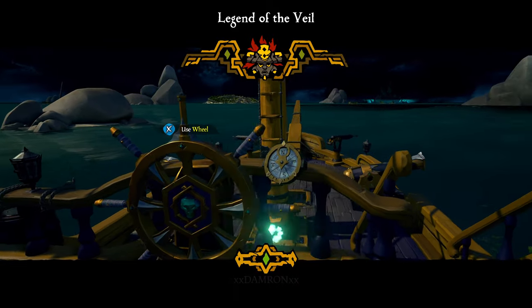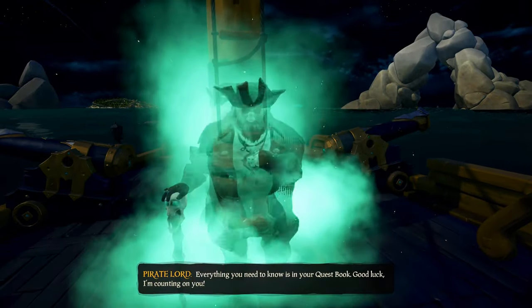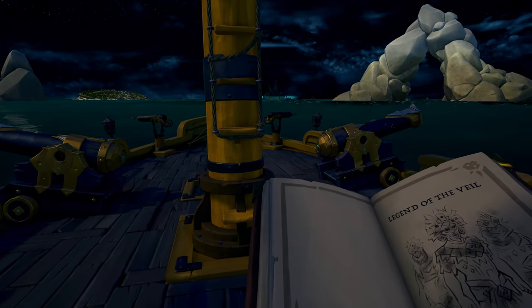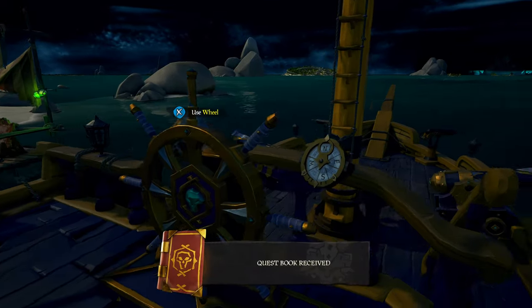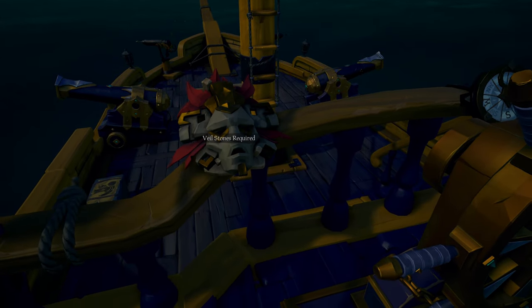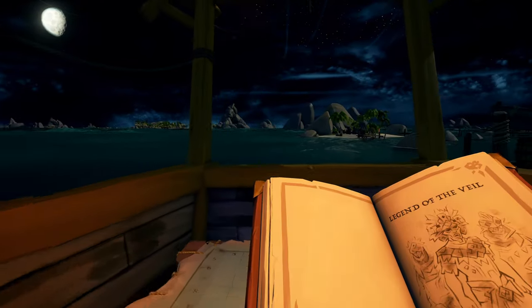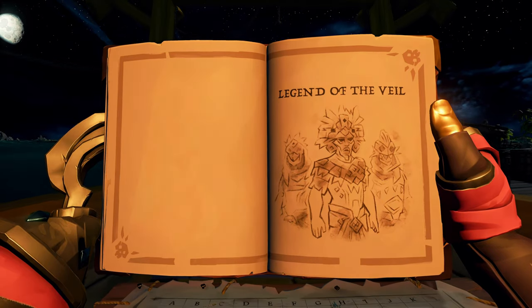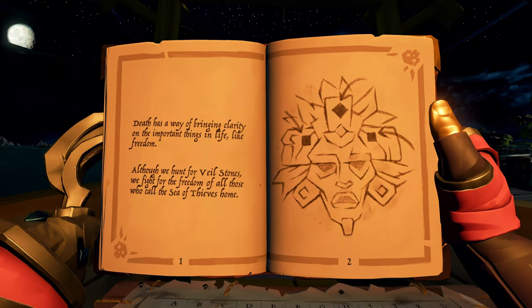You'll be joined by the Pirate Lord himself on your ship. After he talks to you, he'll give you the Legend of the Veil book to begin your journey. You'll also receive the Veil of the Ancients, which is placed on your ship and cannot be removed. Don't worry - even if you sink, it will still be there when you return.